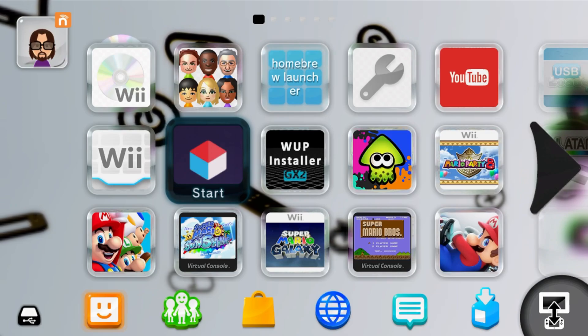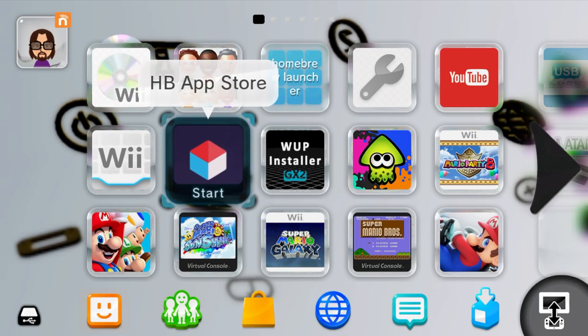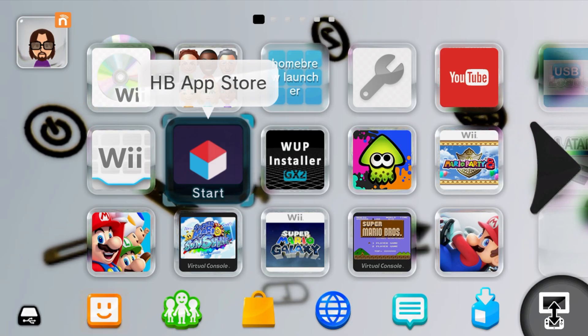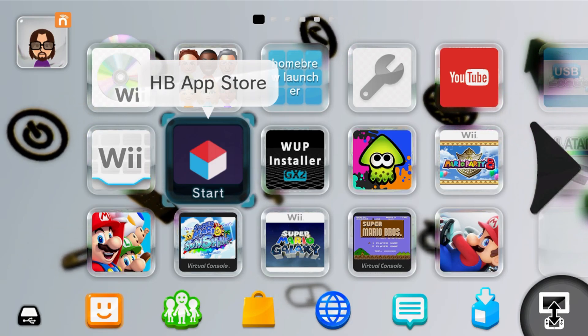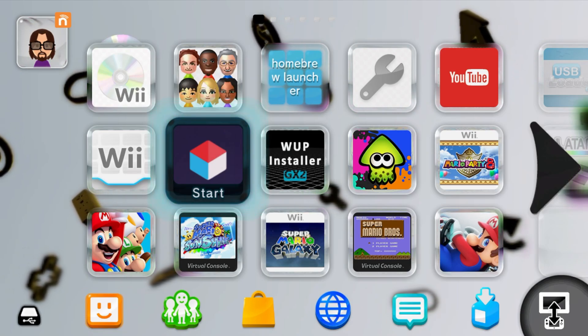The way we are going to be doing this, we're starting off on the Wii U in the homebrew app store. Now if you followed my guides you should already have this, but if not it is just an app you can get onto your SD card. Let's load into it and get the SaveMii mod.